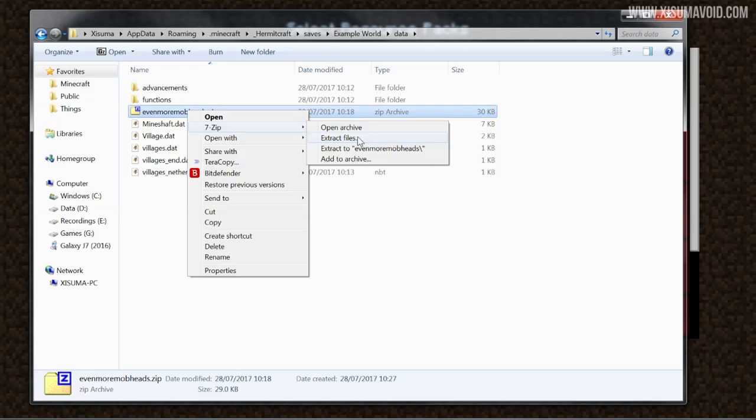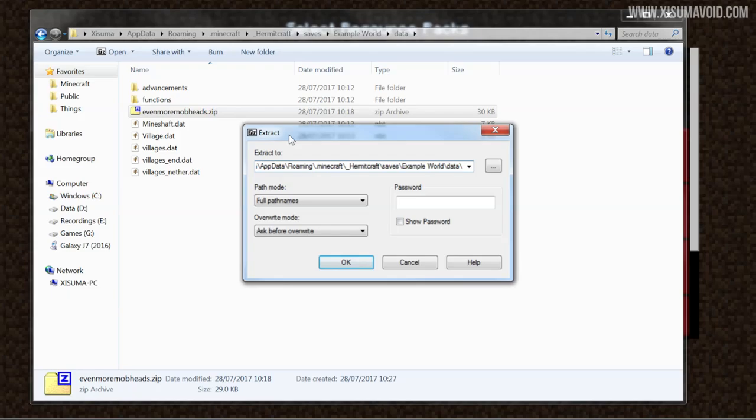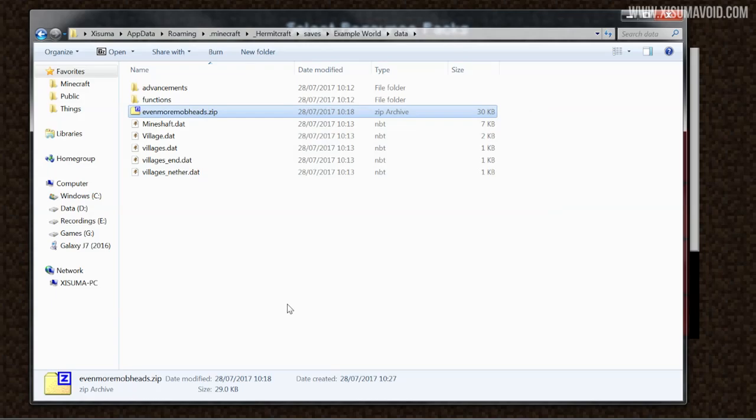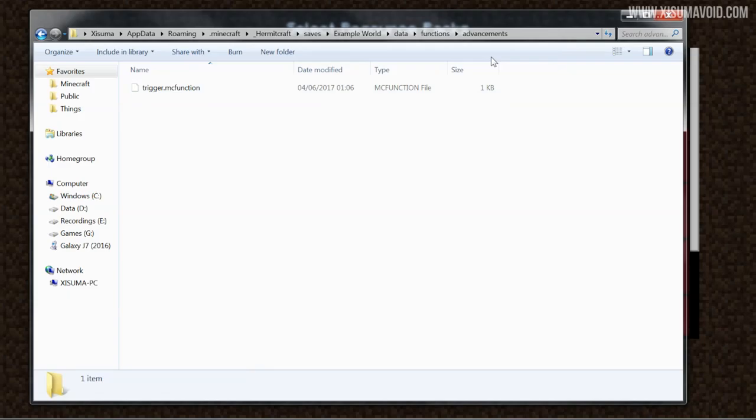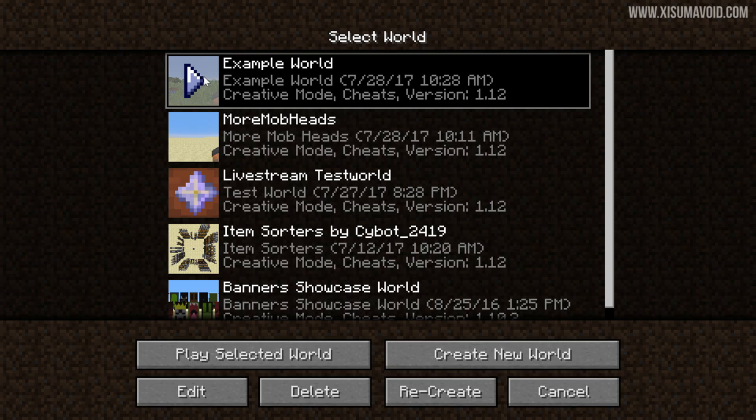I'm using 7-Zip, so I'll click 'Extract Files' and extract it to the data folder, removing a little bit from the end of the path. Inside that zip folder there are three other folders, and when I do this it puts them in there: the advancements, the functions, and the loot tables. So now all of those are in the correct place. You can see it's added things into the functions folder, and the loot tables have been added as well.